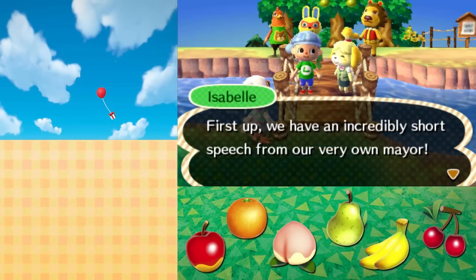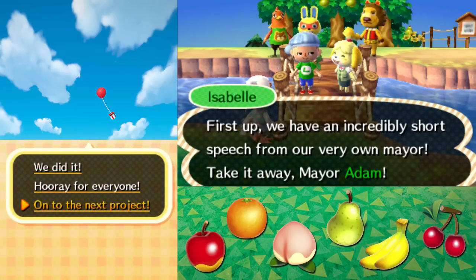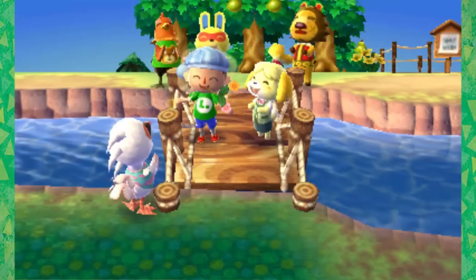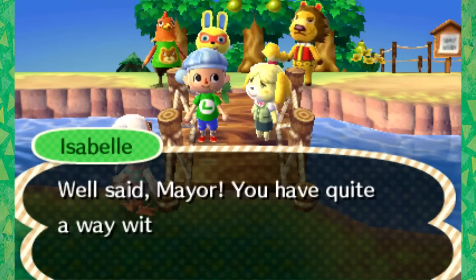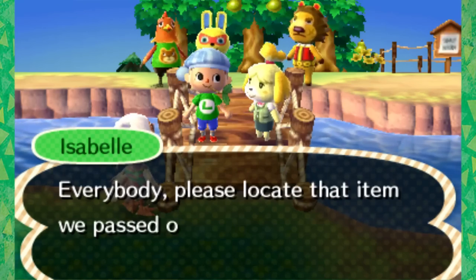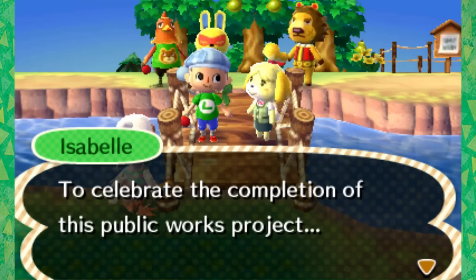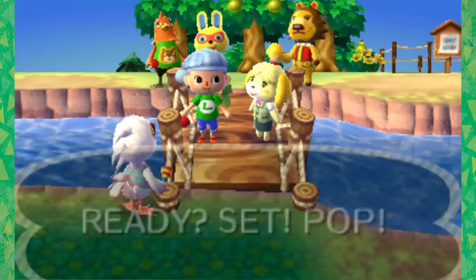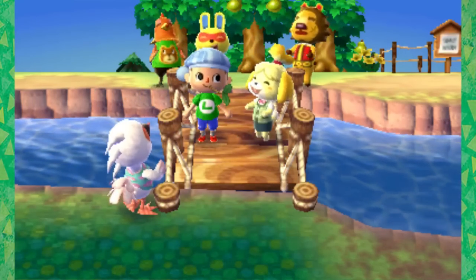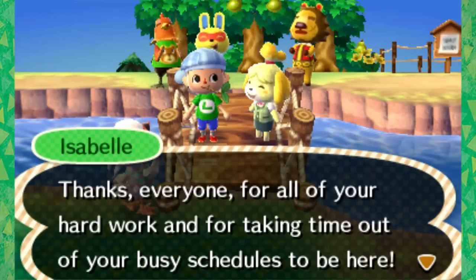First up, we have an incredibly short speech from our very own mayor. Take it away, Mayor Adam. We did it. Hooray for everyone. On to the next project. Hooray for everyone - even though I'm the only one that paid for it. Well said, mayor - you have quite a way with words. Moving on - everyone, please locate that item we passed out earlier and get ready. What is this? And now, to celebrate the completion of the public works project and all the hard work that made this possible - ready, set, pop. Whoa, we're going to litter all into the river. All the fish are going to choke on the confetti. That concludes our ceremony - thanks everyone for all your hard work and for taking time out of your busy schedule to be here. All four of you.